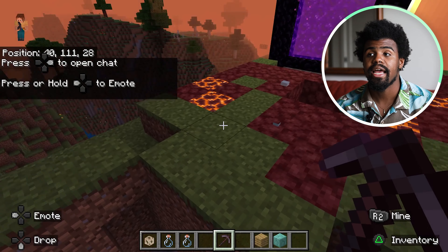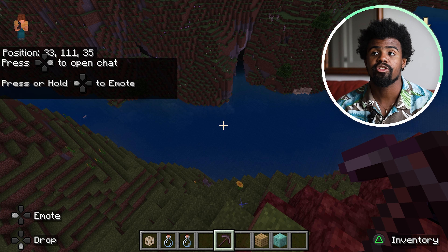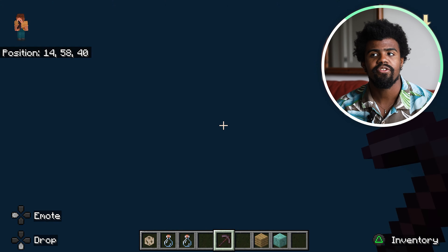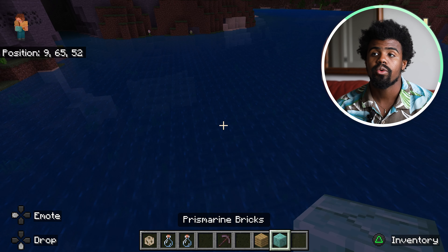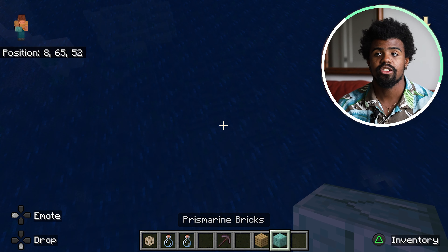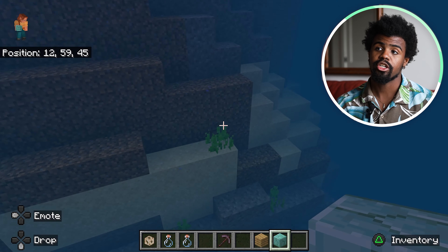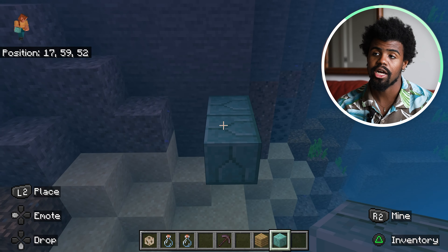So we're going to go ahead and head down. In order to make the conduit, you're going to want some prismarine blocks, which you can get from the Ocean Monument. I believe I should have a video made — if not, I can have that made for you guys. I'm in creative mode just for the sake of speed. You're going to want to assemble this in the water, so I'm going to head down here and place some prismarine blocks.